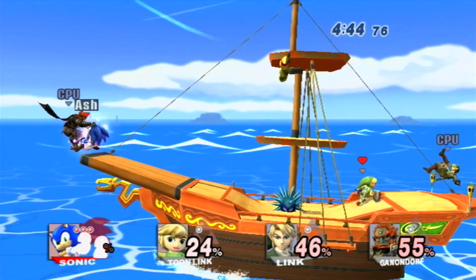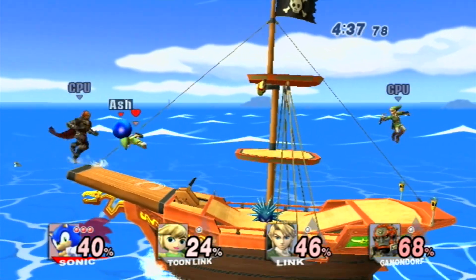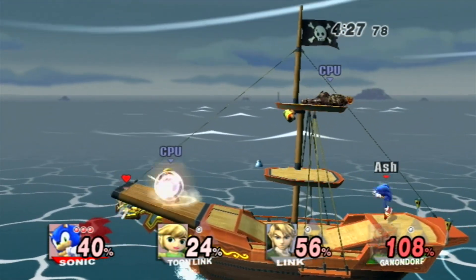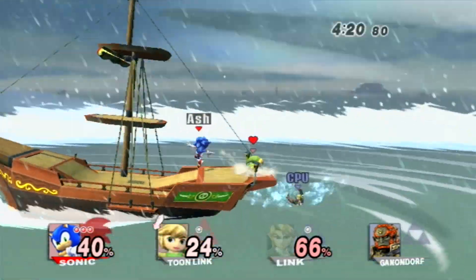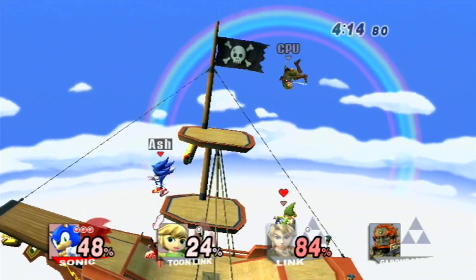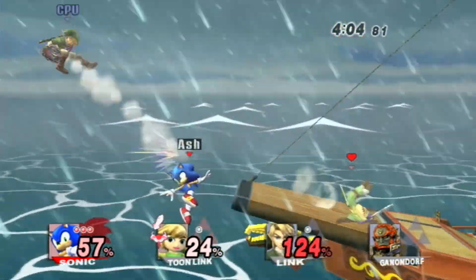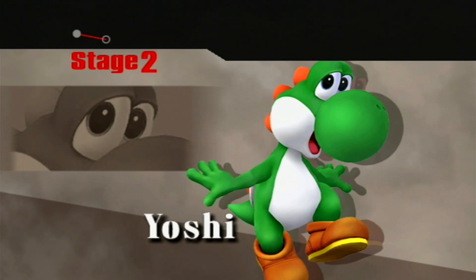The methods for unlocking: one is play 300 brawls and then defeat Sonic. Second, complete Classic Mode with ten characters, then defeat Sonic — so in theory he can actually be the first character you unlock. Third, fight for ten cumulative hours between multiple players in Brawl mode, then defeat Sonic. That means hours played times the number of players — a one-hour match with four players counts as four hours, so two and a half hours with four people gets you ten hours. Or of course, have him join you in Subspace.